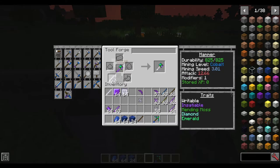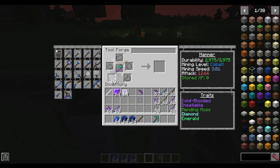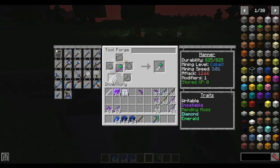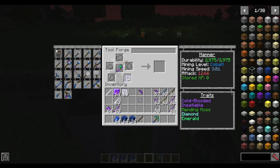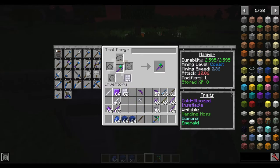I didn't even put paper on that — look at that durability difference. Massive. It cuts it down almost entirely, from almost 3k all the way down to under a thousand. Now you can put one paper on and you'll notice the difference at that point is fairly minimal. You could then put redstone on it — redstone will make it mine faster. If that durability difference isn't really that big of a deal, feel free. I would not recommend two paper, as it does not give you more modifiers. Paper gives modifiers, so just one.